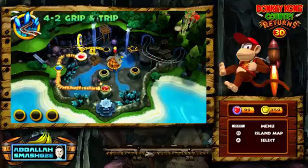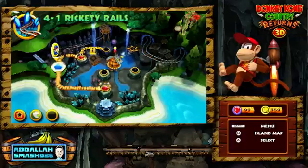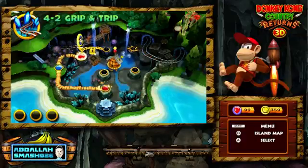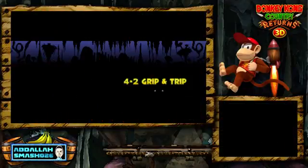Welcome back everyone, it's Abdallah with another episode of Donkey Kong Country Returns 3D. In our previous episode, we went through Rickety Rails. It was a crazy mine cart level where we were jumping from cart to cart. And I have a feeling that we're going to do the exact same thing in the next level called Grip and Trip. So let's jump on in and see what's in store for DK and DK.